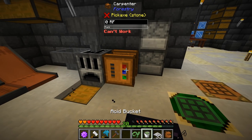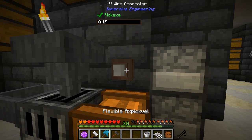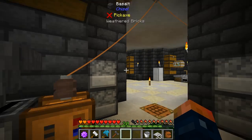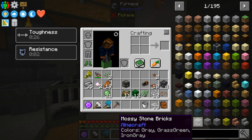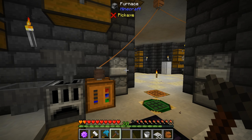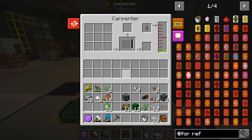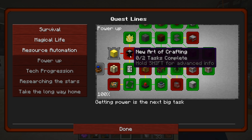The carpenter's set up, that means we can now make the refined circuit board. Refined circuit board is just iron nuggets surrounded by the board - that's simple enough. And there we go, so that completed. And then that opens us up to the new Art of Crafting.